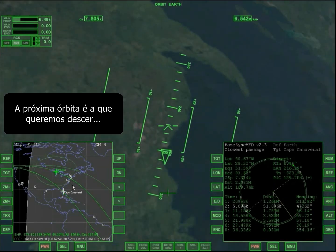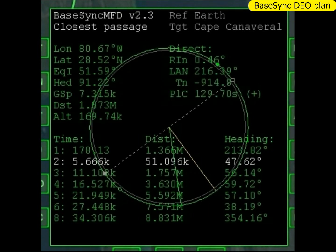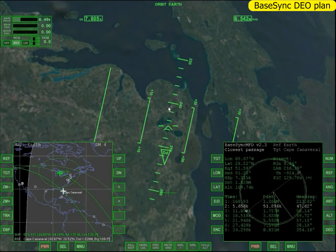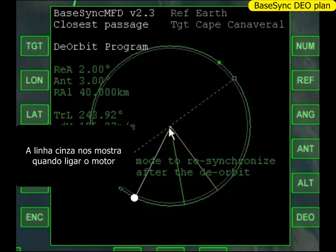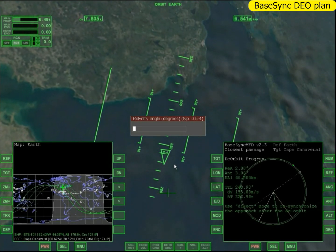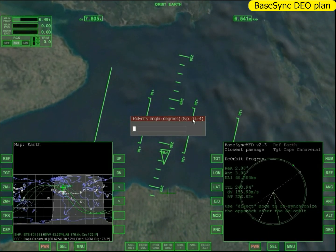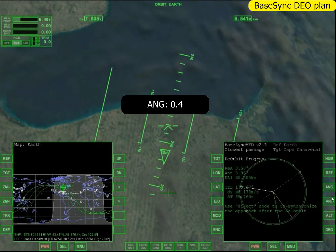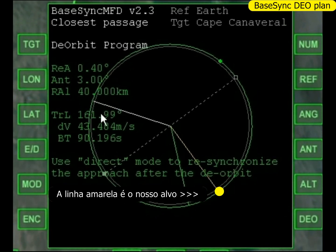Agora eu tô chegando na órbita 2 — significa que a próxima órbita é a que eu vou cair. Então agora eu vou apertar DEO — ele tá me mostrando o ponto que eu tenho que ligar o motor em retrograde. Só que eu quero ajustar o ângulo. Na prática, quanto menos o ângulo mais seguro é. Aqui eu vou fazer o que ele tá recomendando: 0.4. Quanto menos, mais distante. Eu vou manter esse 0.4.